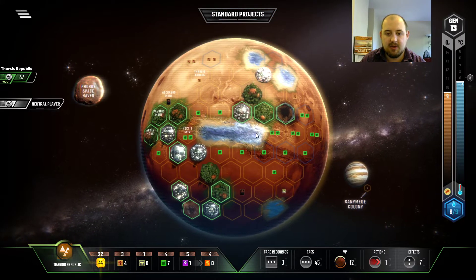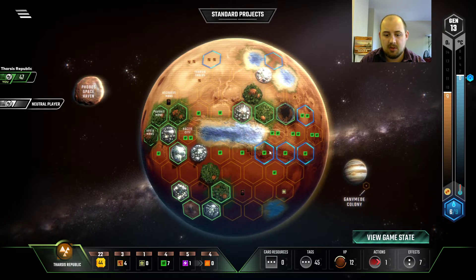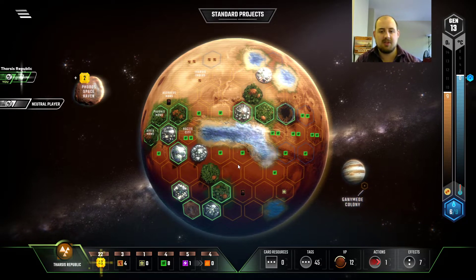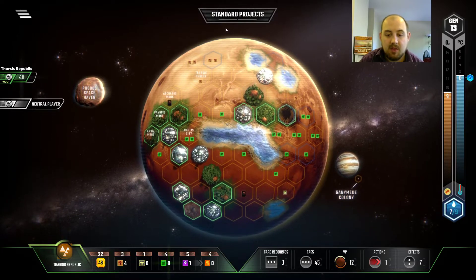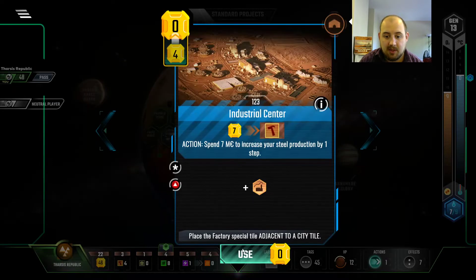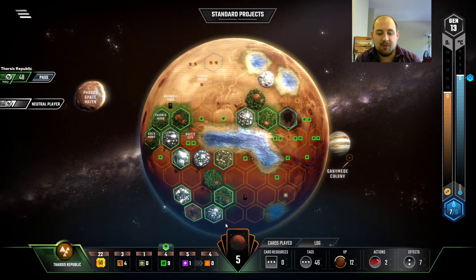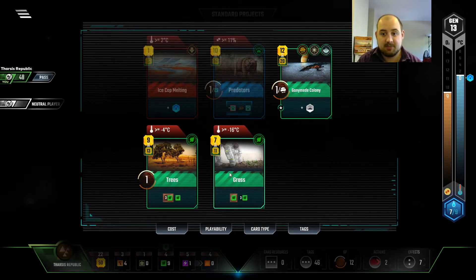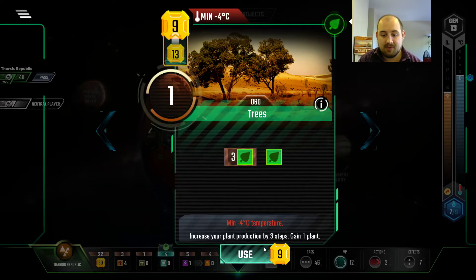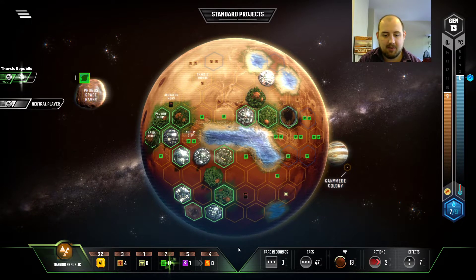So then we get an asteroid, one more ocean. It gets us up to the eight plant requirement. I planned on building an industrial center here because it's free and gives us four bucks back — it's pretty good. Then we want a trees and a grass.